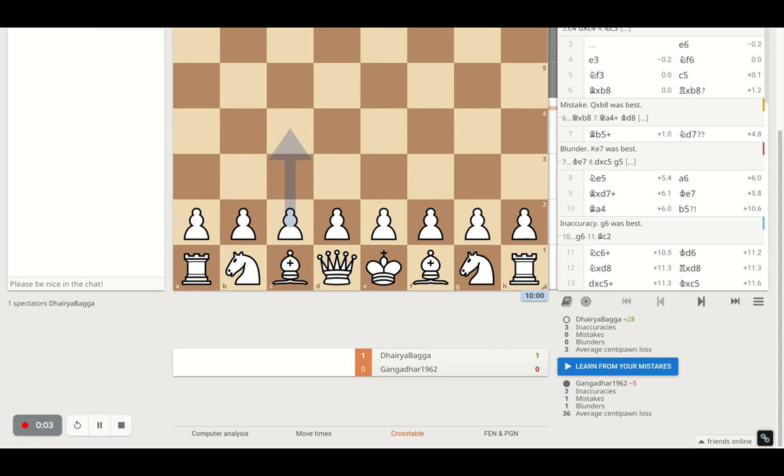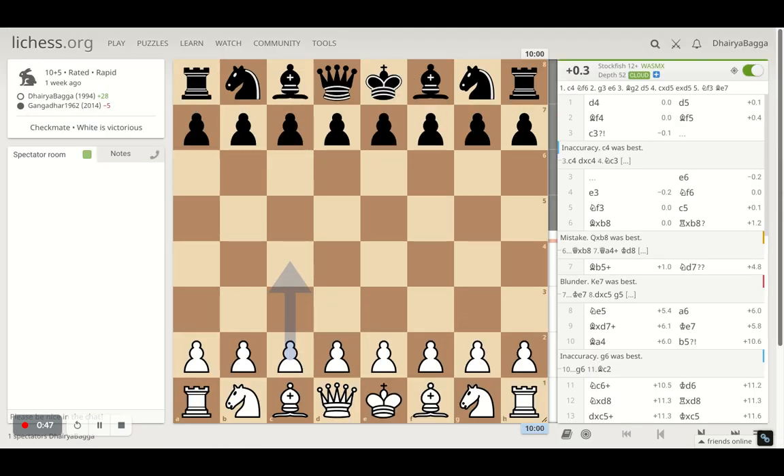Hey chess lovers, welcome back to the Chess Yard. This is Dharapagga, and today I'll be showing you one of the interesting chess games I played recently. This is very special to me because my average centipawn loss here was three — the lowest I have ever seen. If you've scored less than that, please let me know in the comments. Before I start, please subscribe to my channel and press the bell icon so you don't miss out on any of the fun and instructive videos I'm posting daily.